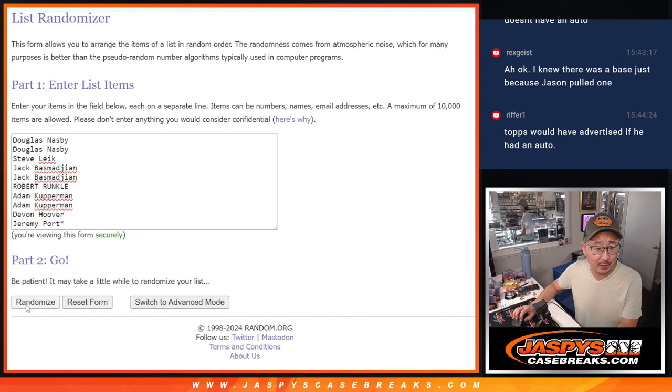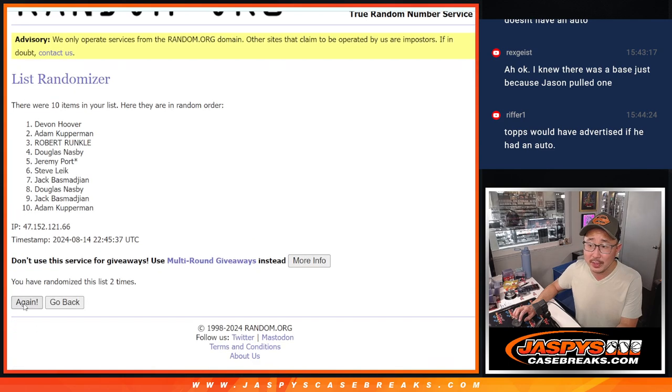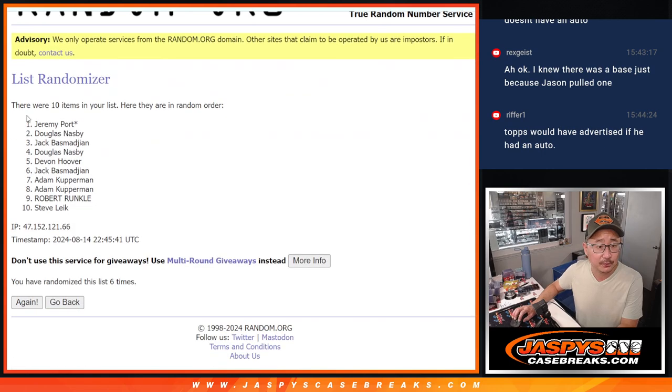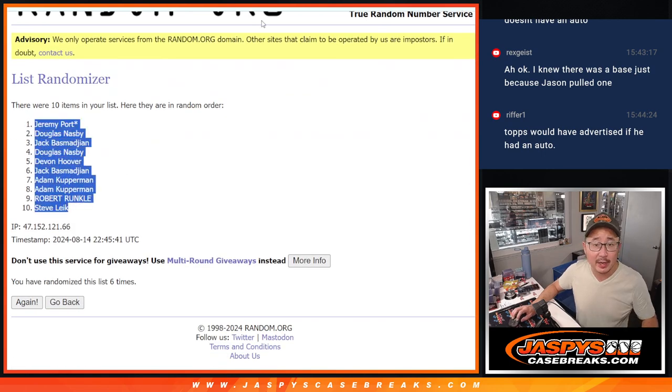Three and a three — six the hard way. One, two, three, four, five, and six. Got Jeremy down to Steve.